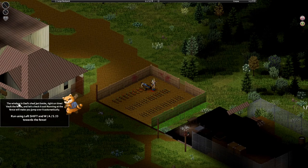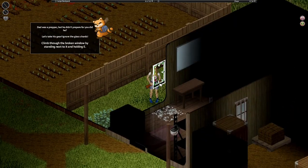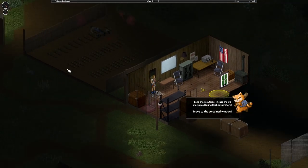The window in dad's shed just broke — right on time. Running at a fence will make you jump over it automatically using the shift button. Dad was a prepper, but did he prep for you? Let's check. Oh no, your hand's bleeding — the broken glass in the window got you. Who saw that coming? Open the H panel and click on it to bandage up. That's pretty detailed and cool, I like that.